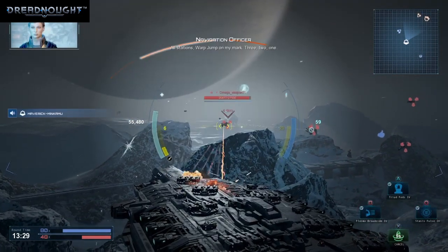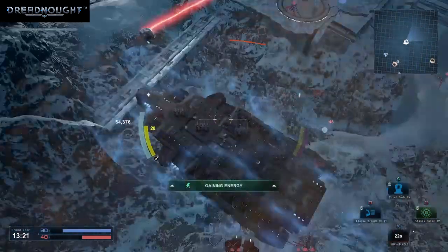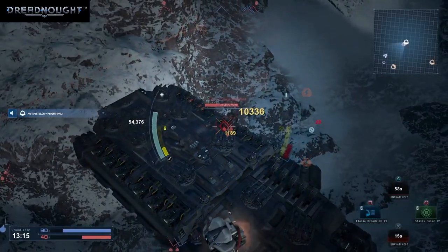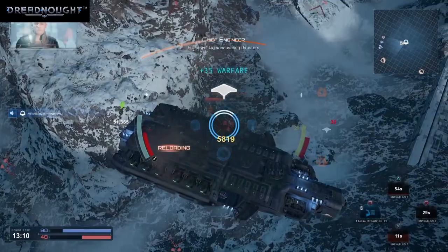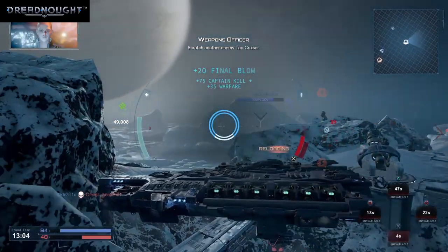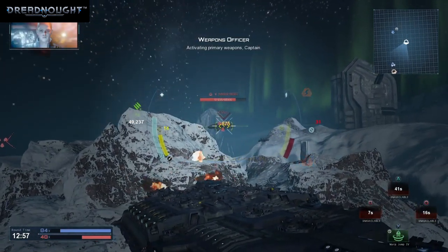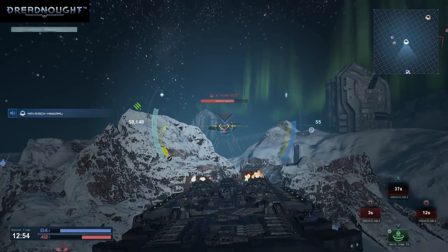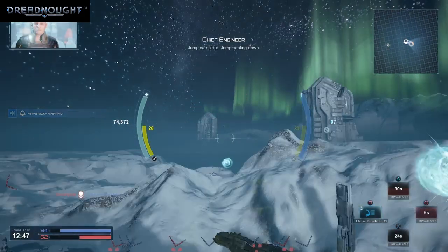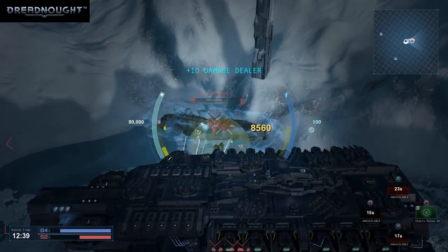All stations, all stations — warp jump on my mark. Three, two, one. Shield activated. Aye Captain, engaging. Full power to maneuvering thrusters. Broadside blast — scratch another enemy tack cruiser. Activating primary weapons, Captain. Aye Captain, commencing jump. Got a bearing on the enemy ship. Jump complete, jump cooling down. Broadside ballistic guns. Aye Captain, engaging.